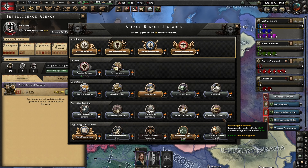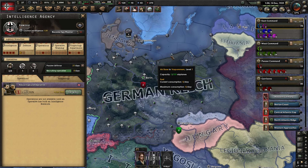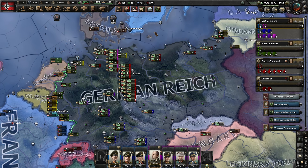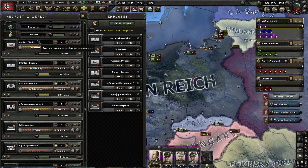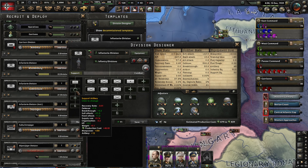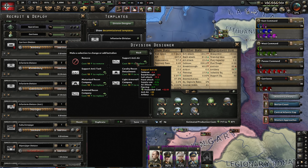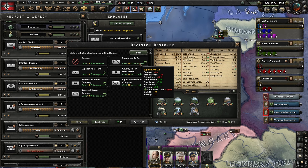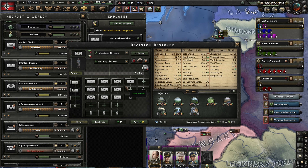This is why I wanted the tank division - to put it somewhere useful. One should be enough. This should be Rommel's missing panzer division. There are also two more infantry divisions that can go in here. We want to have 12 here for the invasion of Norway.